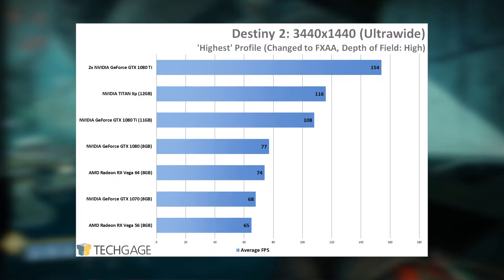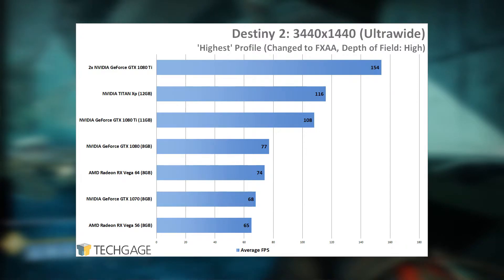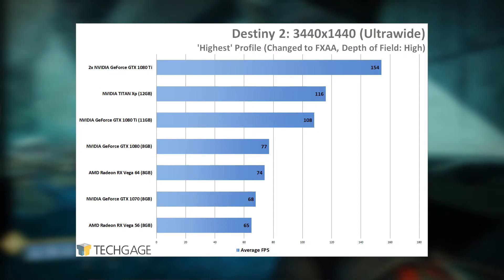For the ultra-wide resolution of 3440x1440, all you need is an RX Vega 56 or GTX 1070 — both cards surpass 60 frames per second at our tested settings, and anything higher gives you even better performance. If you own a 100hz ultra-wide monitor, a GTX 1080 Ti will get you there. And if you want to be future-proofed, two 1080 Tis will give you 144hz — we just need to wait on the monitors.